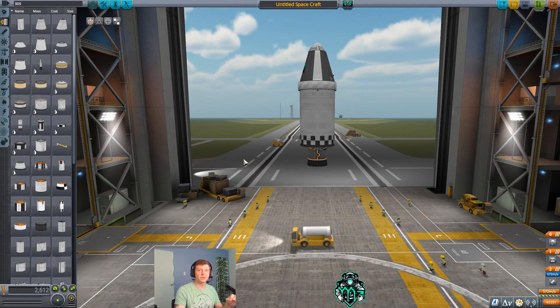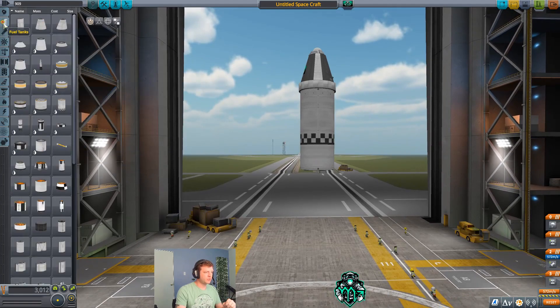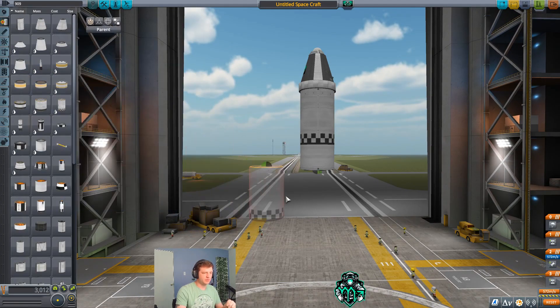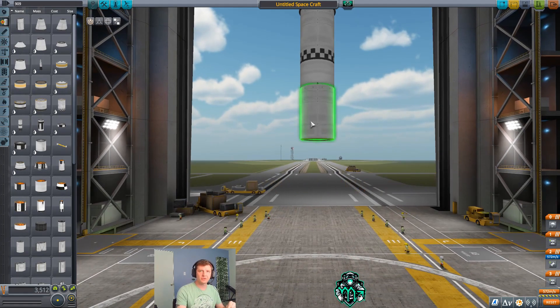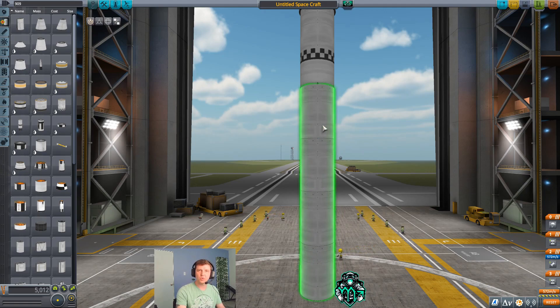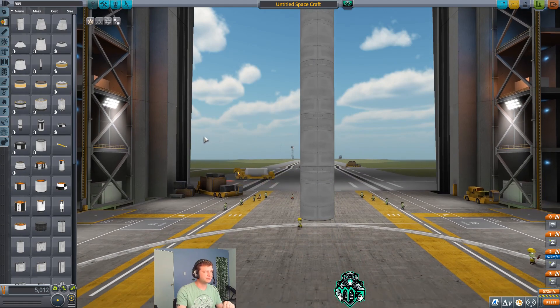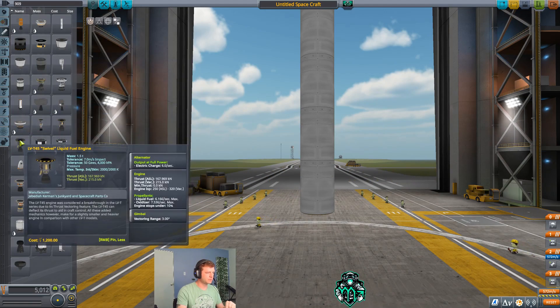Next what we need to do is build our first stage. Our first stage is going to consist of a decoupler, then we're going to go to fuel tanks and get an FLT400. I'm going to highlight it by moving my cursor on there and pushing alt, creating an extra one and then two more — just by highlighting how many you want, holding the alt key, and clicking your left mouse button. Next we're going to get the swivel engine, which is right here.